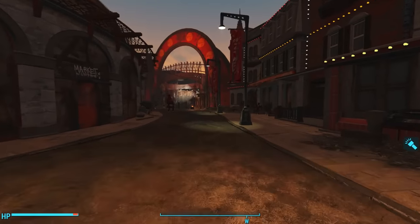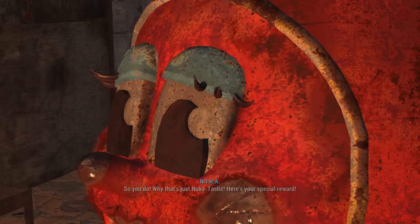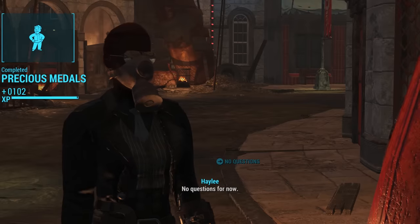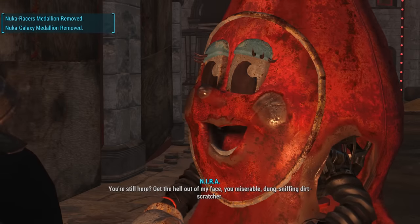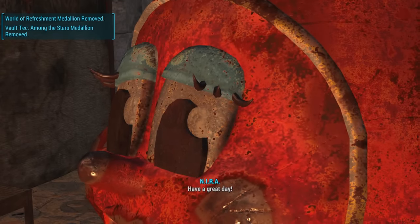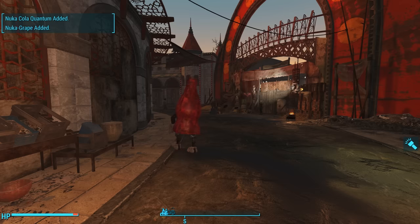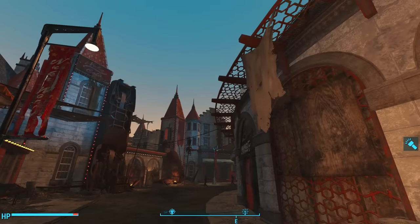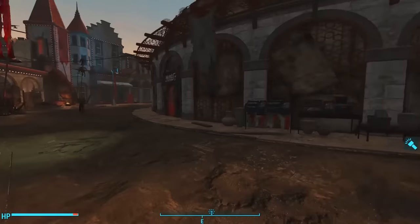Once we've collected all of the medallions, we can head back to Nuka Town USA and turn them into Neera. Our reward for completing Precious Metals is one Nuka Kula Dark, one Nuka Grape, and one Nuka Kula Quantum — how disappointing! What an underwhelming quest. But then again, it is a pre-war scavenger hunt designed for children, so it does make sense within the lore of this park.